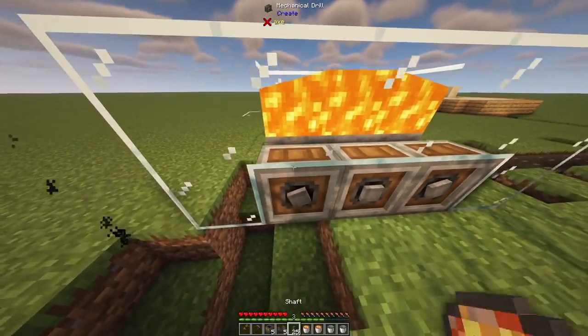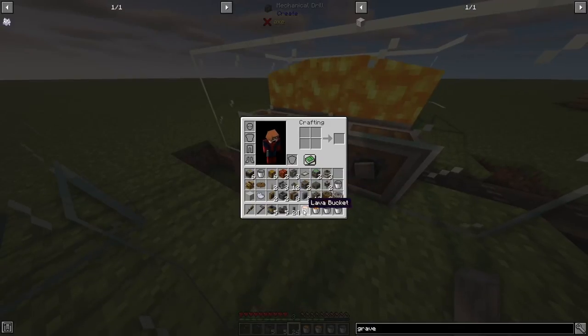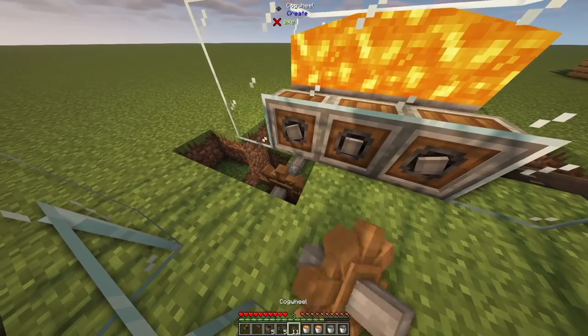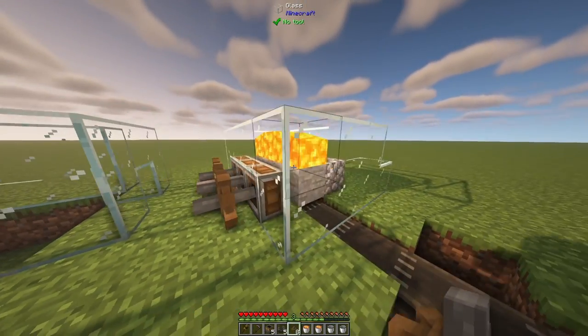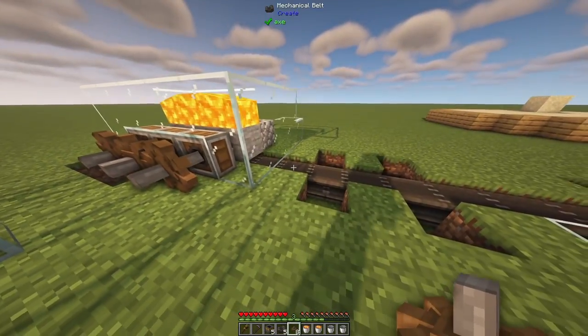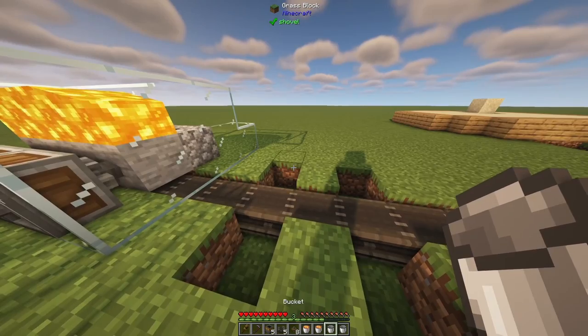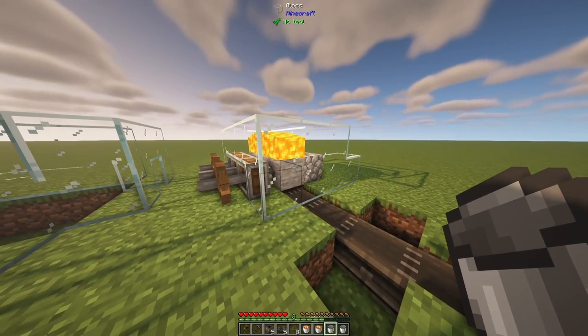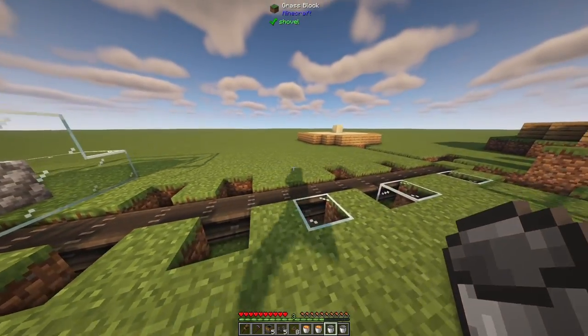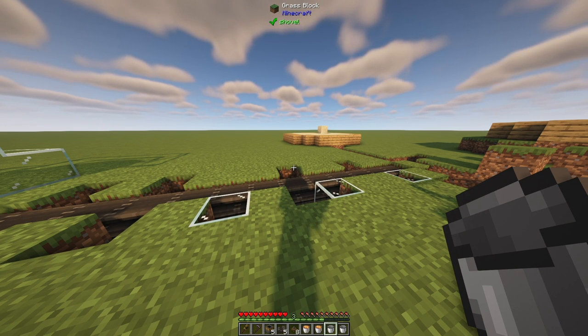The glass structure here is just keeping the cobblestone in place as it mines with the drills. Our next step is to set up our crushing wheels, because we're going to have cobblestone go through a series of crushing wheels and filter out some items. From there, we can pull our white dye. The very first set of crushing wheels is going to be just two blocks away from this structure. We'll place a shaft inside of this mechanical belt.